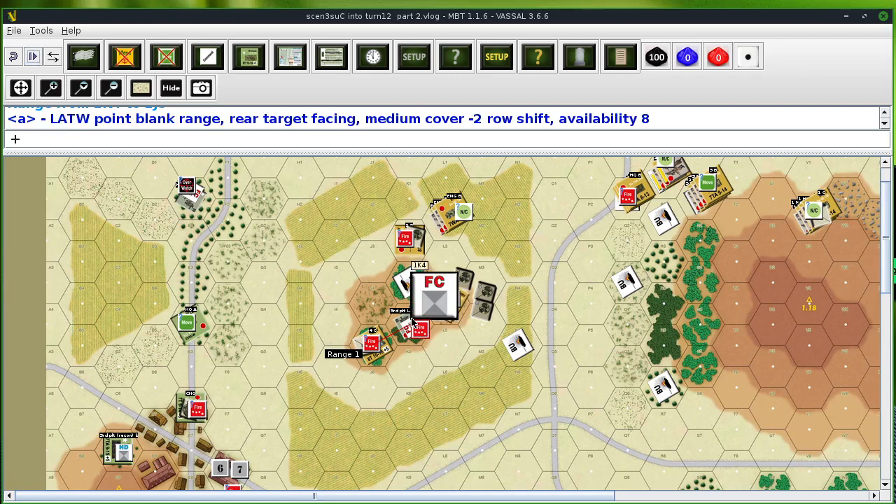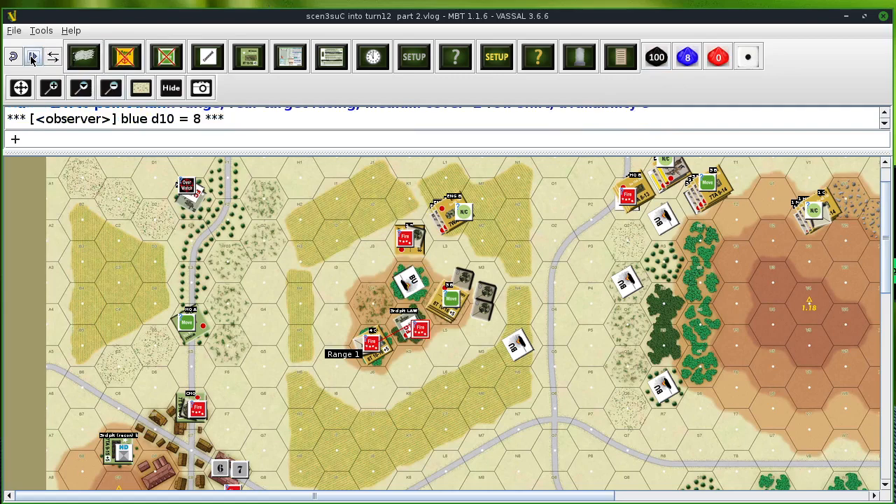This right here — you have that one little recon section, and it's survived the entire game so far, 12 turns. He's been in the thick of it most times, and it finally has a rear shot against a Russian tank. To meet a light anti — point blank range. Rear target facing, it has a minus 2 row shift to the 2-hit quality. The target's in medium cover, and it has availability of 8. There's no ammo availability penalty. So it's going to be chart A, the AP2 hit table. It's a minus 3 row shift for medium cover, and you need 63 or less to hit. And it hits.